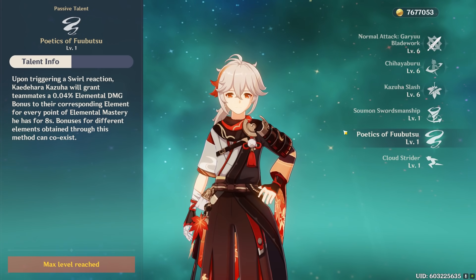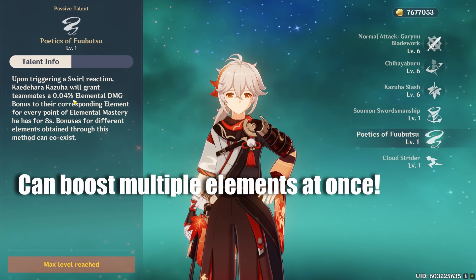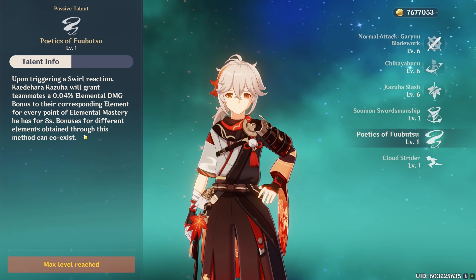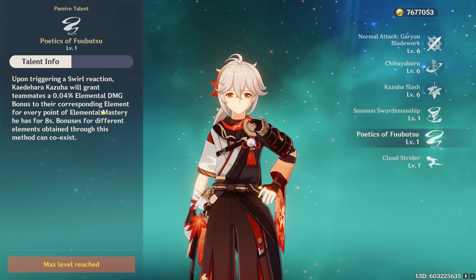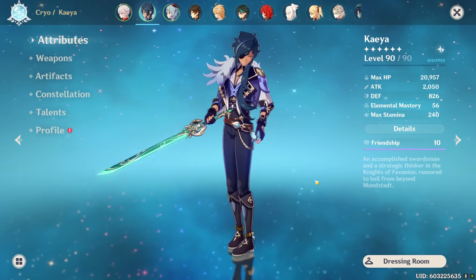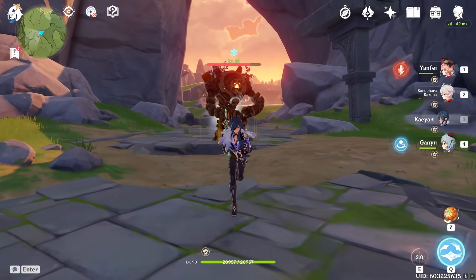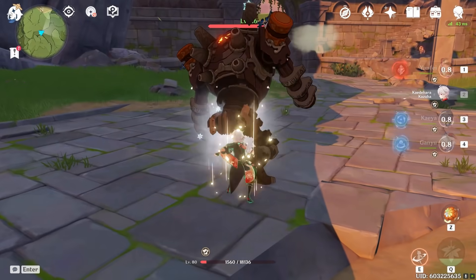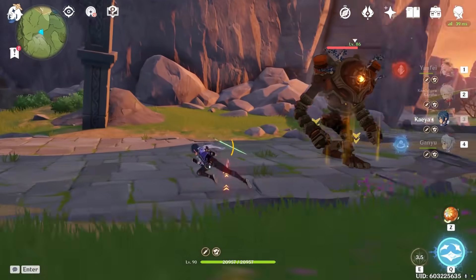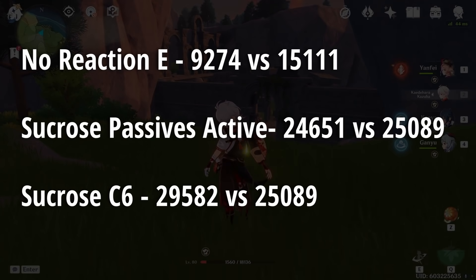With Kazuha's Cryo damage bonus active and triggering melt, Kaeya reaches 25k — not the 30k Sucrose achieves, but still very strong. In terms of support, Kazuha's straight elemental damage increase is more flexible — it works on mono-element teams with no reactions — whereas Sucrose's buffs shine most on reaction-based teams like melt or electro-charged.